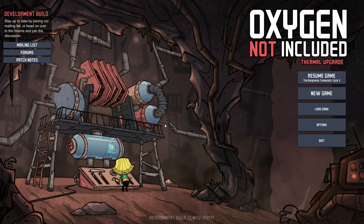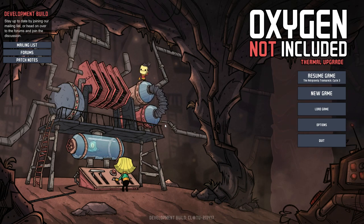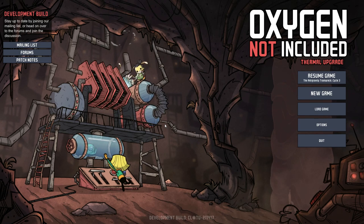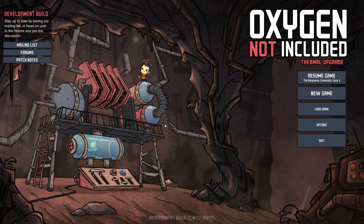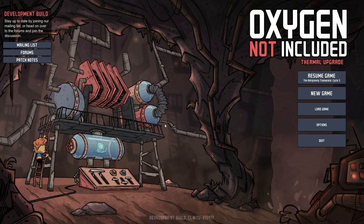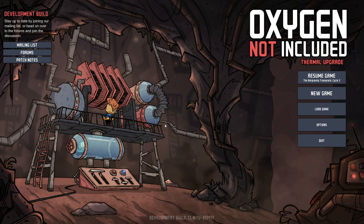We now have steam geysers, we now have frost biomes, we have plants which can cool down areas, temperature control is a lot easier and there are new buildings. Buildings can also overheat, and just lots and lots of little tweaks, bug fixes and all of that good stuff.